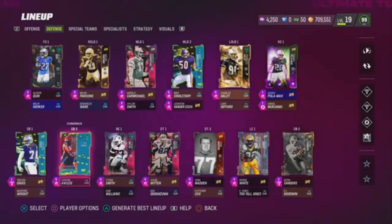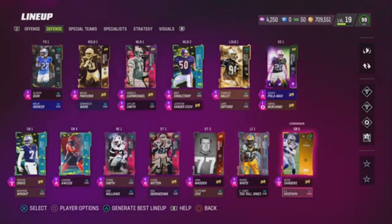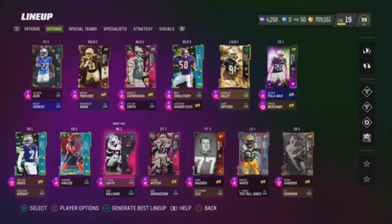Now we got Nashawn Wright and CJ Goodwin just here for the Team Kims. Now we're on the D-line.